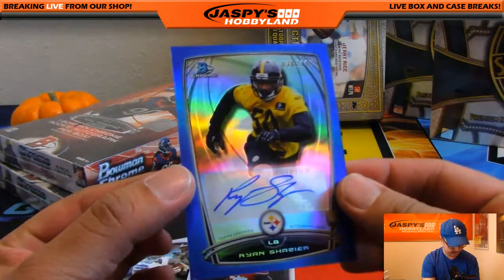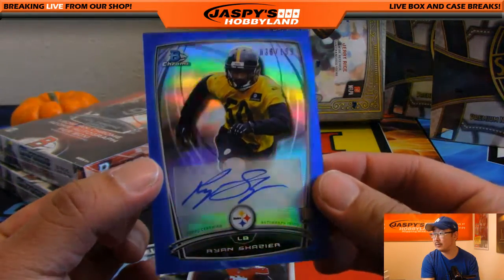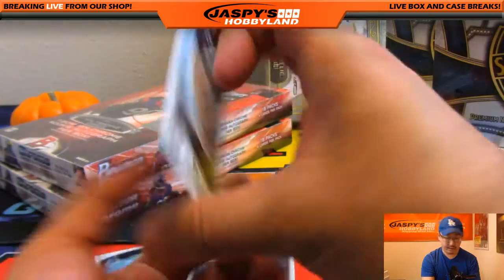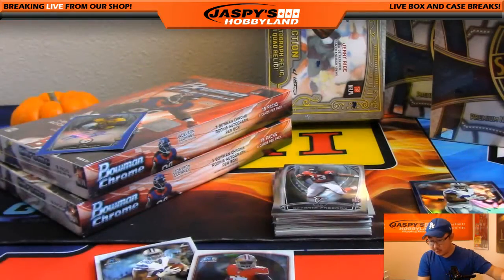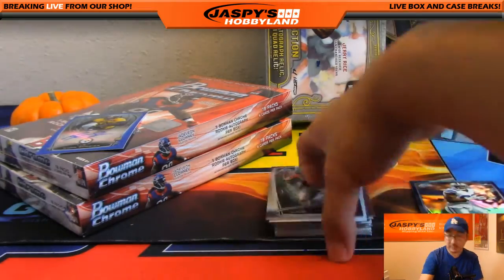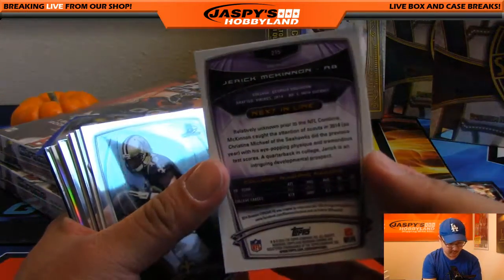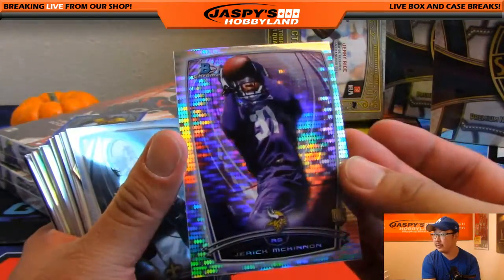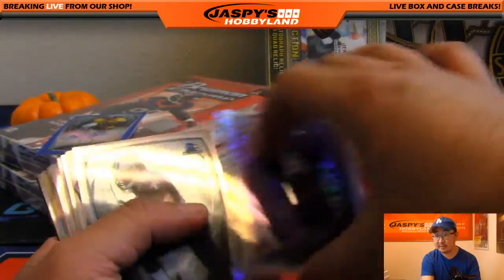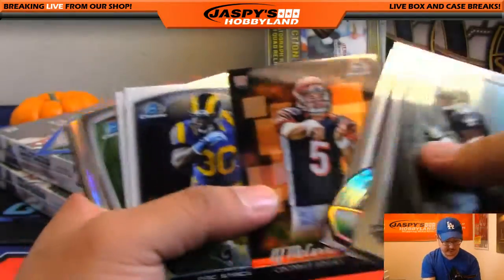Ryan Shazier, 38 out of 199 — nice one for the Pittsburgh Steelers, going out to Aaron M. Jerick McKinnon Pulsar, 239 out of 271 — nice one for the Minnesota Vikings. Who has the Vikings? That would be Conrad, Conrad Boats. Nice one, Conrad.